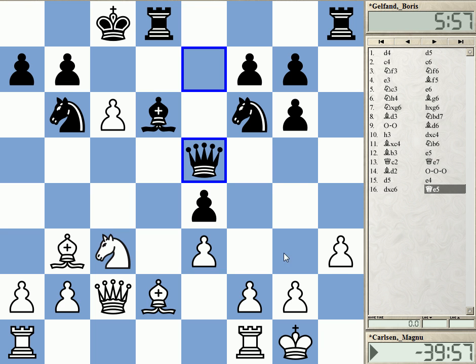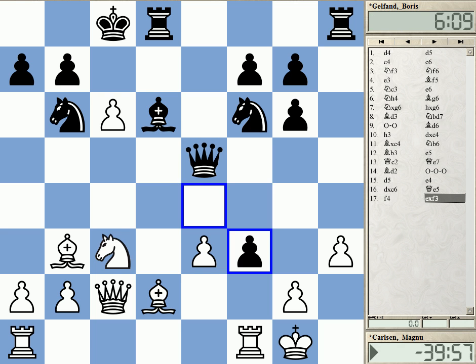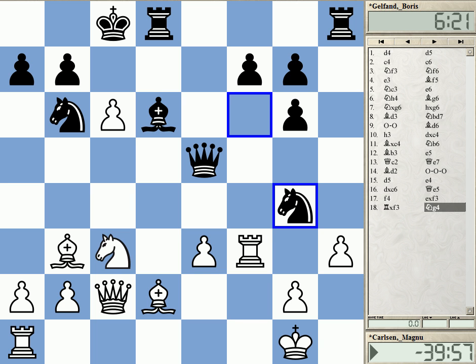This has a very important point — White now has no alternative to F4. You must play that, otherwise it's an immediate disaster. Takes, rook takes. And now the very cute move: Ng4. Carlsen, who did annotations himself for this game, admitted that he had overlooked this move when he played Bd2 on move 14. It's an easy move to overlook.